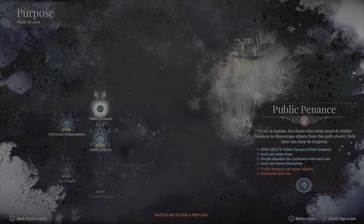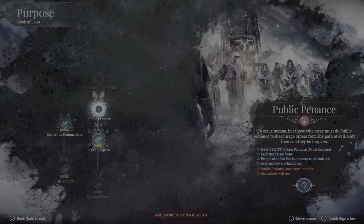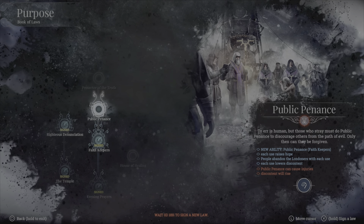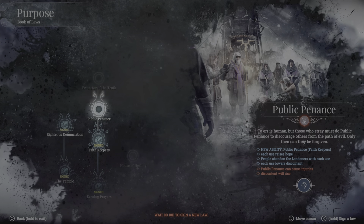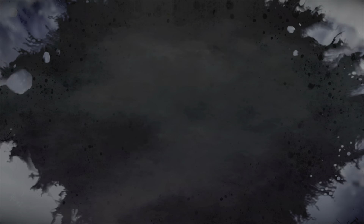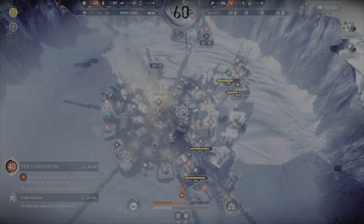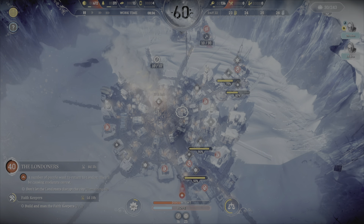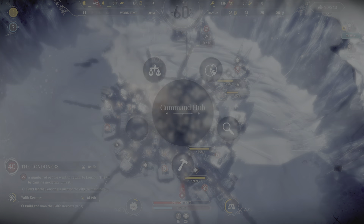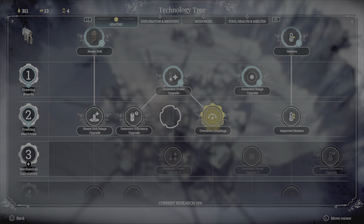I'm conscious of the Londoners situation. I think we can only really tackle this with certain laws. The next law — which I've got 18 hours to sort out — is called Public Penance. People abandoned the Londoners with each use; it's got a cooldown. Public penance can cause injuries and discontent will rise, but each use also lowers discontent. I think that's where we're going with that one.